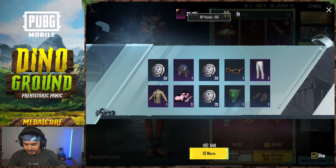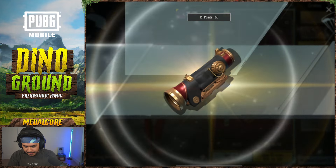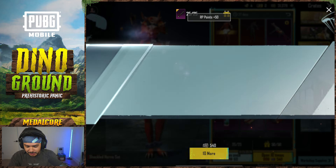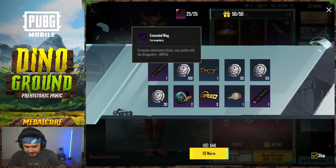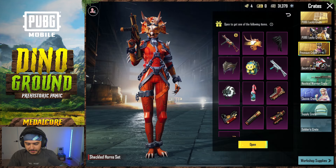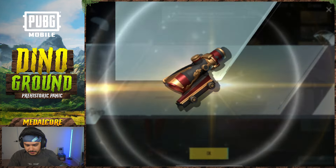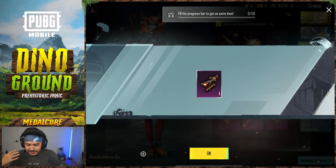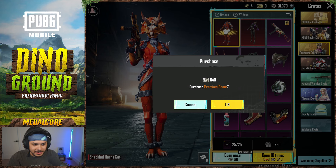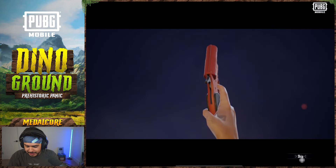It's not giving us anything. We got the 6x scope — we're literally going to have every single attachment. We have the extended mag and the quick draw mag. Let's try again. We're gonna literally have every single attachment. I'm just gonna go for it — let's make this a crazy opening because I want that UMP or the mythics.